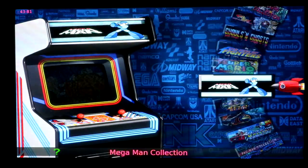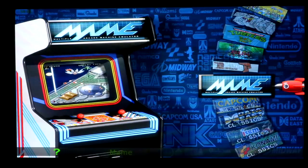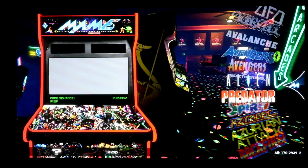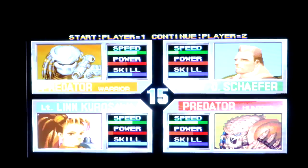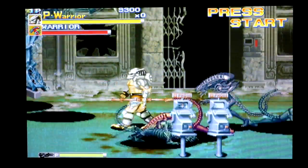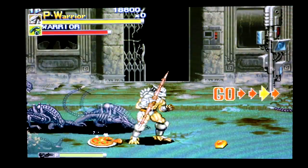What else do we have? MAME and Final Burn Alpha. I already showed you a bunch of Final Burn Alpha games — you guys get the point, no issues. Now MAME — some people saying MAME didn't work after the upgrade. Let's just show you Alien vs. Predator. So getting this gray screen does happen sometimes during the preview, but the actual games themselves are working just fine.